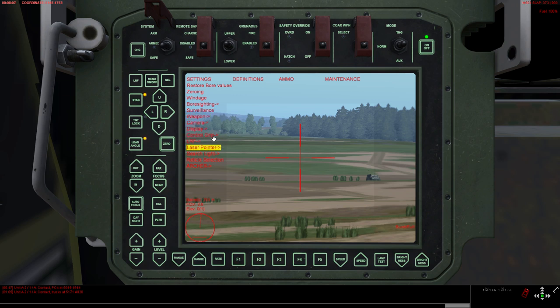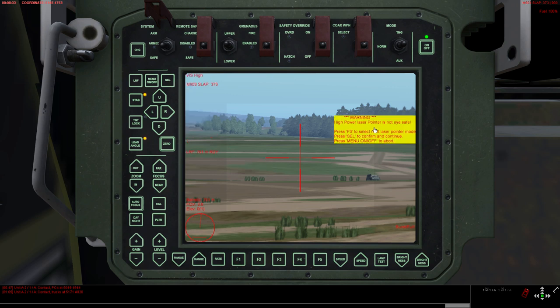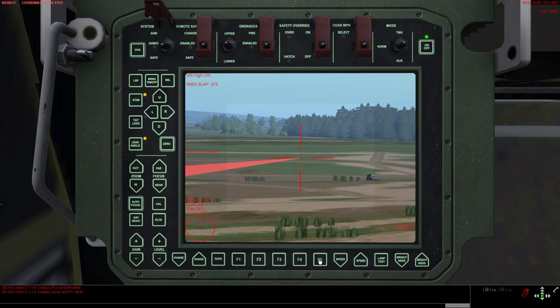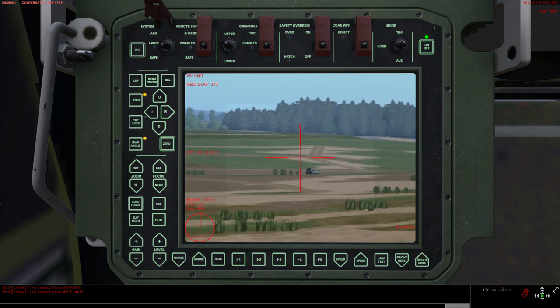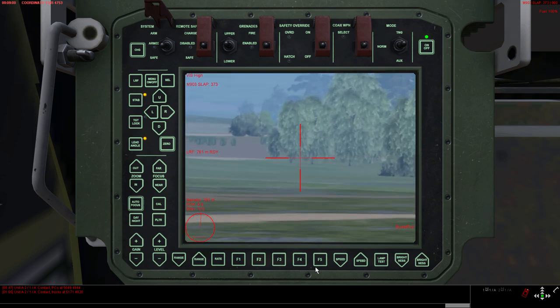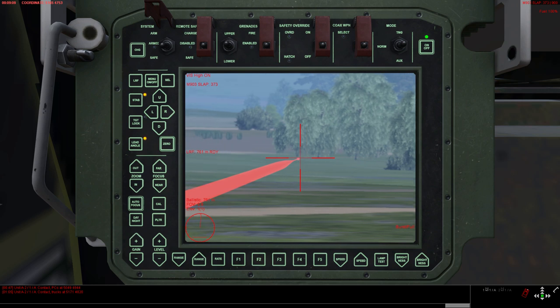You also have a laser pointer — that's a useful feature. Infrared doesn't really help much at daytime during our mission, so set it to visible light. Low power versus high power doesn't really make a difference in game since we don't need to worry about eye safety. Select it, then using F5 on the menu you can aim at the target. For example, if you want to show your tankers that there is an enemy inside the tree line, you aim there, press the laser pointer, and mark them with the laser beam.